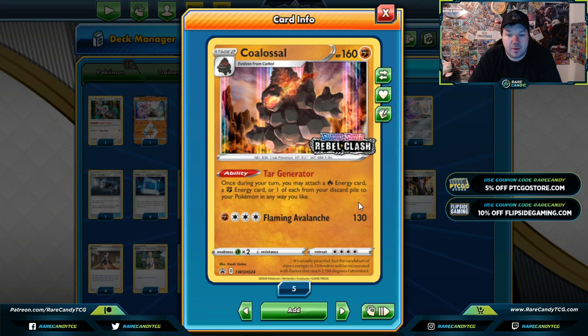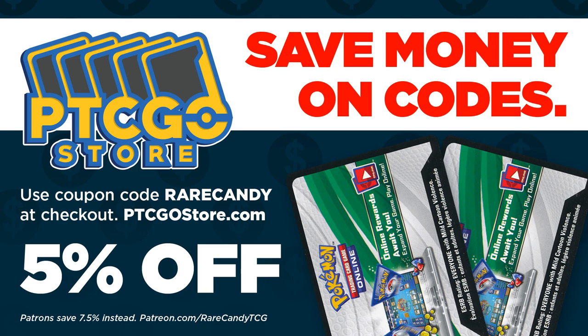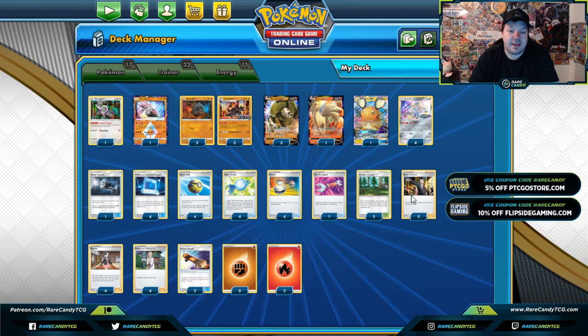One of the Rebel Clash cards using its Tar Generator ability. If you are missing any of these cards on PTCGO, you can go to ptcgostore.com, plug in code 'rare candy' and save five percent off your order. If you're one of our patrons by joining at patreon.com/rarecandyTCG, we do have an extra special discount code for you there.